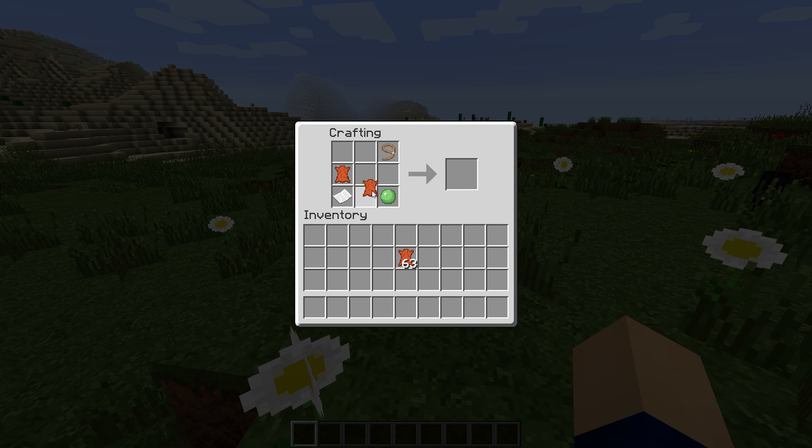First thing you need to know is that there's no crafting recipe as of right now, which will not likely change anytime soon. Because of that, you need to find nametags.